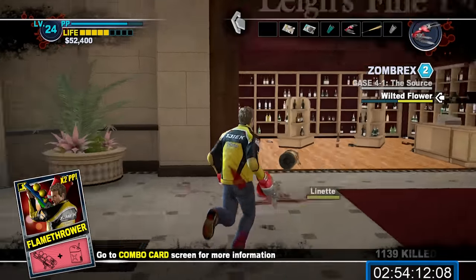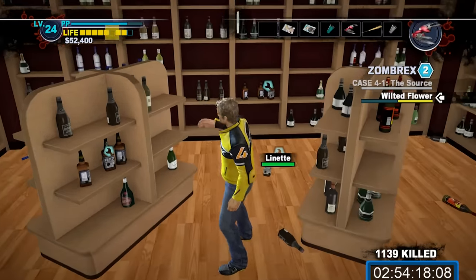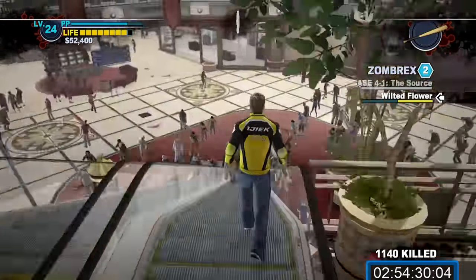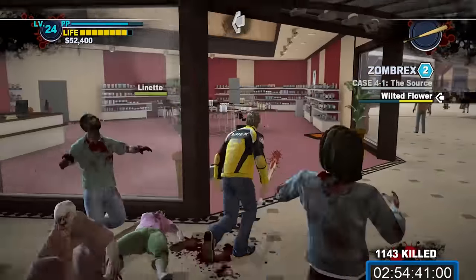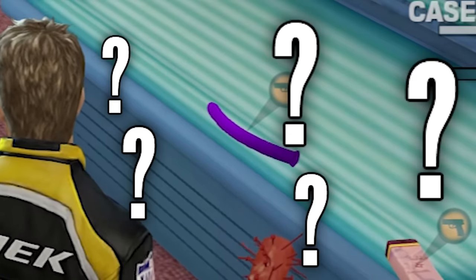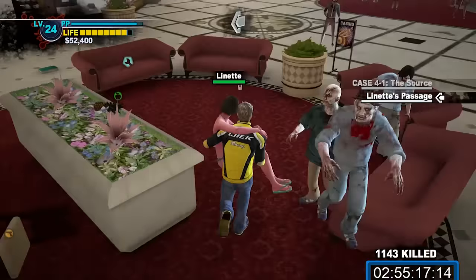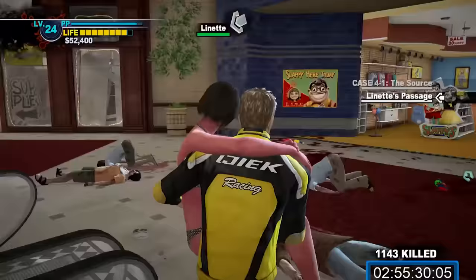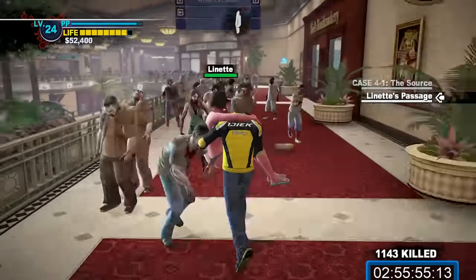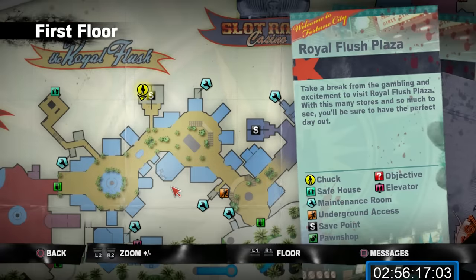After the battle, you'll get a combo card. Immediately head right into Lee's Fine Liquors — heal yourself, but make sure to grab a bottle of something, as we need it shortly. Set your marker to Wilted Flower. Head down the stairs and turn left to enter the Venus Touch. Head to the back room and find Lynette, who's sunburnt from the tanning bed. Give her the bottle of liquor from upstairs and talk to her — she'll join. She's slow, so carry her. Exit the Venus Touch and head to your right and back up the stairs. Head towards your marker for Lynette's passage and enter Brand New You on the right side. Head into the back room and enter the changing rooms to take the shortcut to the restrooms in Royal Flush Plaza — this is a great shortcut and we will be using it frequently. Now just head back to the safe house with Lynette.